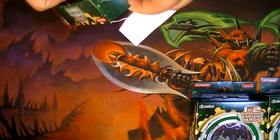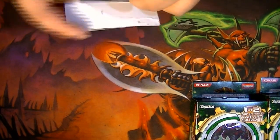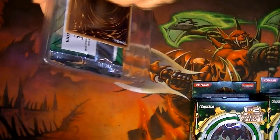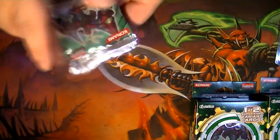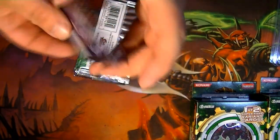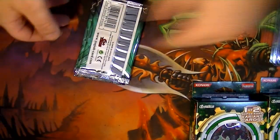Hopefully the holo pull ratio is a little more even instead of one with a bunch of holos in it and then nothing from the rest of them. So maybe we can get one with a bunch of holos, one with nothing, and then another one with a bunch of holos, which would be really cool. Let's see what we got. The first one: Acid Golem. So that's pretty cool.